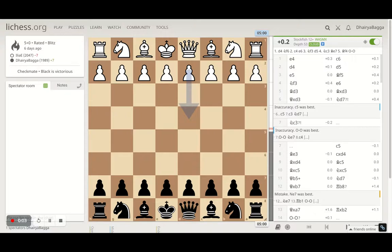Hey chess lovers, welcome back to the Chess Yard. This is Dehre Bagga, and today I'll be showing you one of the interesting chess games I was playing last week. I had the black pieces and was playing a stronger rated player — my opponent was rated 2047, and at that point I was at 1989. It went pretty well, so I wanted to show it to you.